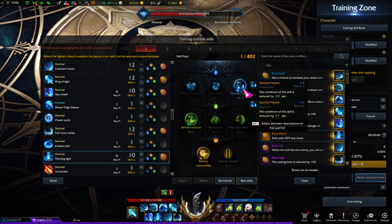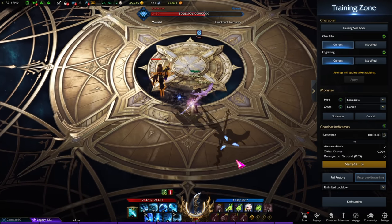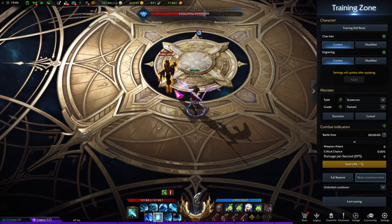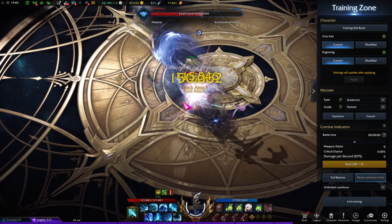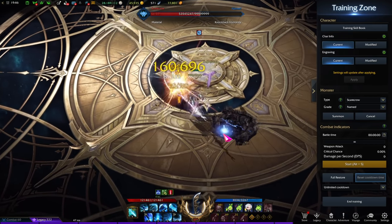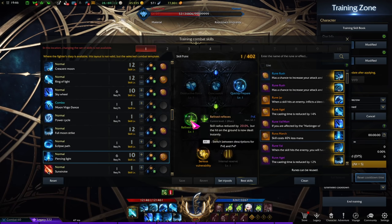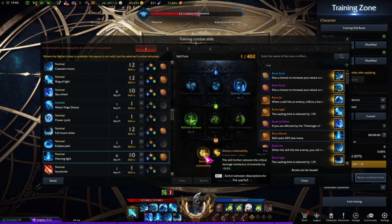Piercing Light — same thing here, still your bread and butter. This is all the more important now that we don't have any built-in crit from Moon Stance. This debuff is really important for you now, so make sure to level the cooldown tripod as high as you can. Refined Reflexes and Serious Vulnerability.